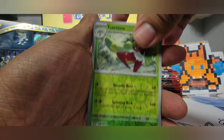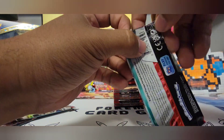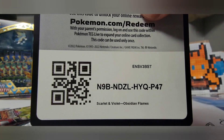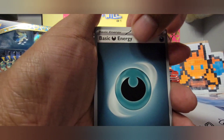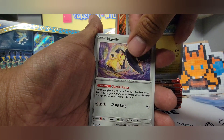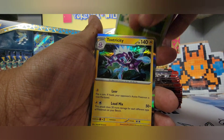Pack two of 36: Stunfisk, Sarina, Dugtrio, and Scizor. Then Litwick, Aldino, Charmander, Tratini, Supporter, Altaria, Mawile, Pokemon League Headquarters, Smoliv, and Toxtricity.